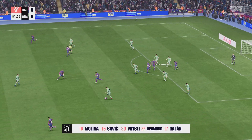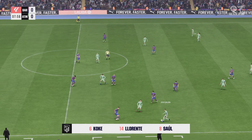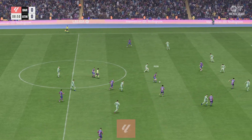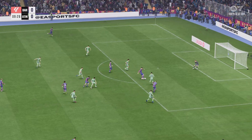Here's how Atletico Madrid line up. Jan Oblak is in goal. Stefan Savic plays alongside Mario Hermoso in the centre-back positions. Marcos Llorente plays alongside Koke in the centre of midfield, and in attack, Antoine Griezmann plays alongside Morata.